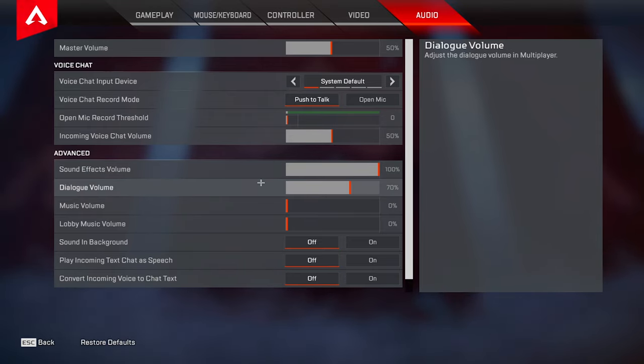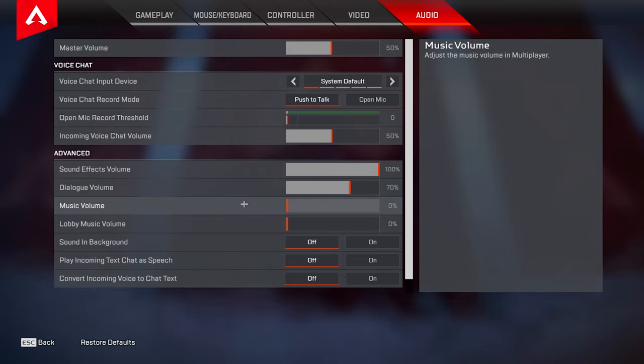For dialogue volume I have mine set to 70 — having it at 100 was kind of loud, but you do need this a little bit high so you can hear those voice lines in game for when you're getting third partied, or even now that they recently added legends yelling when they crack somebody. Music volume I have set to zero. Lobby music volume also set to zero. If you do want to hear the music, setting it to a low value like 10 to 20 will be okay — just don't go too high because when the music plays while you're dropping in you might not hear somebody next to you.